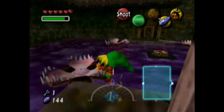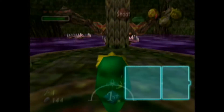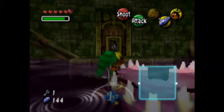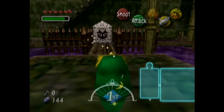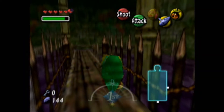Now that we're done with that, we can leave this room. Now that we have that key, we can actually go back and open that door. Let's leave. This looks pretty light — let's push it. Even Deku Link can push it.